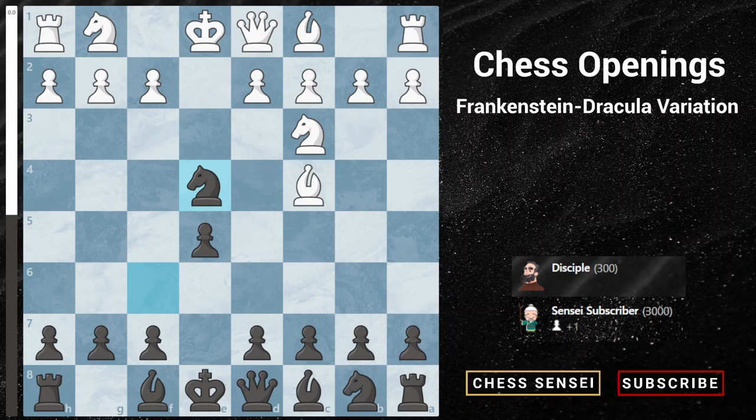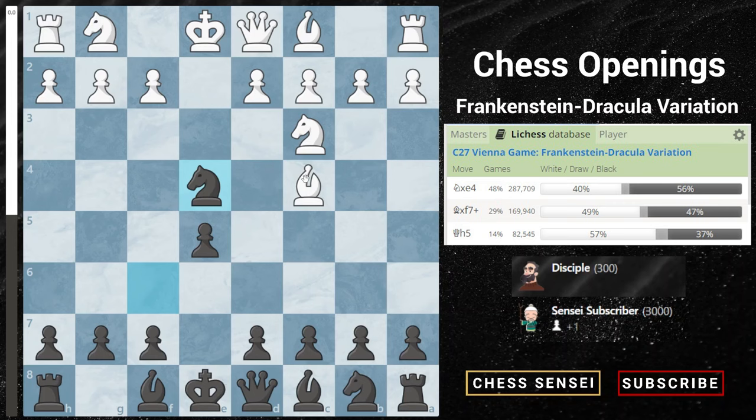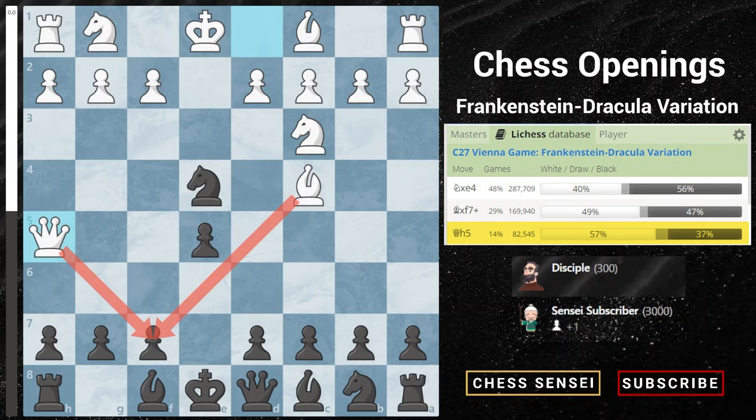There are three common replies for white. The first move is just to recapture with Nxe4. The second is to play Bxf7 check. And the third move, which is actually played by higher rated players and those more familiar with this variation, is to play Qh5, threatening to checkmate on f7.